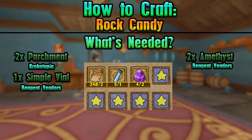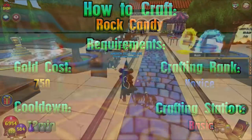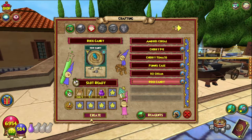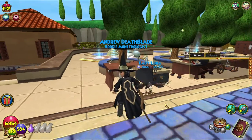On screen is everything you need to know about crafting it. We are just going to pop in and actually give it a craft at a basic crafting station, as with all of these. Rock Candy — easy peasy. Parchment, really simple; vial, super straightforward; and amethyst, straightforward. So if you needed to craft this snack, it ain't that difficult.